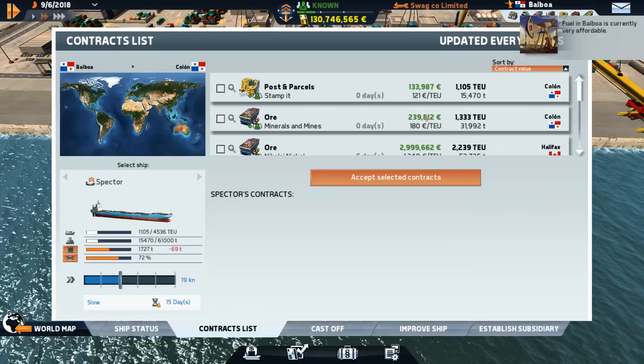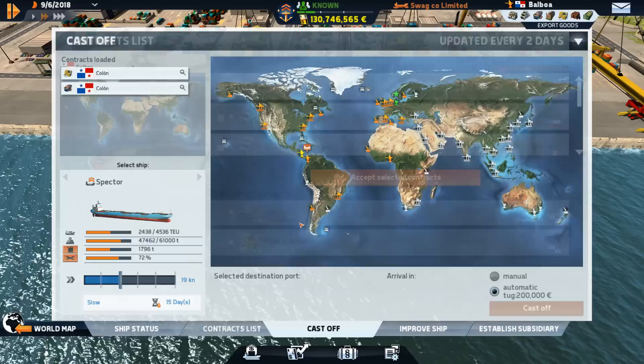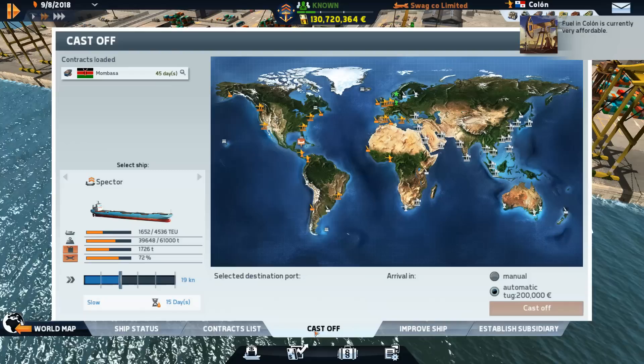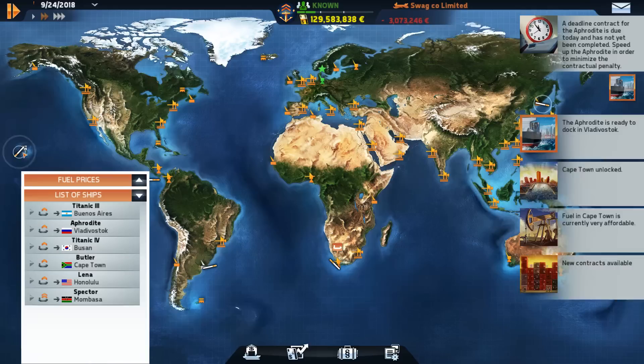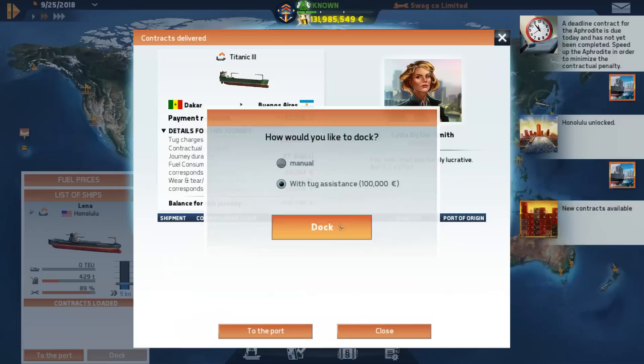Maybe there's a spoilage factor because I haven't been checking on that. Maybe you earn less money if they spoil, or something along the lines of that. This contract's probably not going to be worth it, but I just want to keep these ships in motion. That one's actually really close by, so that's a nice finishing thing. Grab some ore, we'll send that off as well. I think we'll just leave that port unlocked. We're close to it and we have enough cash to really just float things off. So I think this will be more so a 15 minute episode.